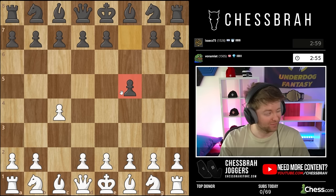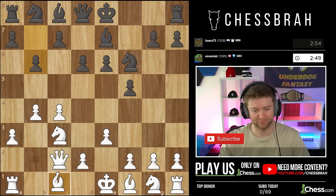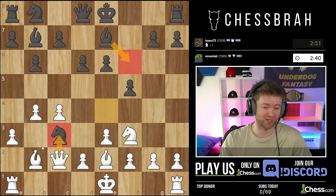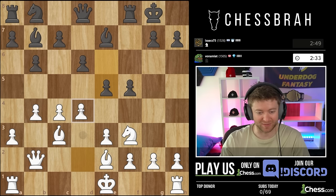So let's jump in - c4 with white. Okay, I think we'll still be able to get our setup here more or less. Bishop here. Now I would play queen takes but I'm sure that he's just going to play that, so that's basically the only reason I'm going to take with the bishop here.